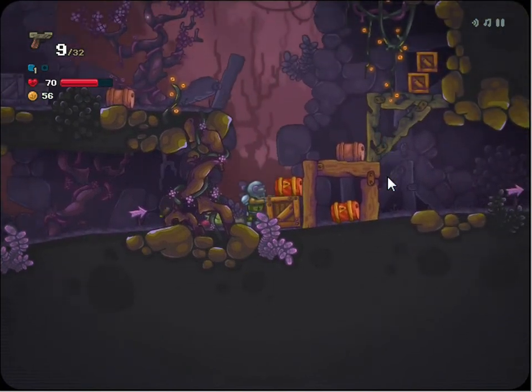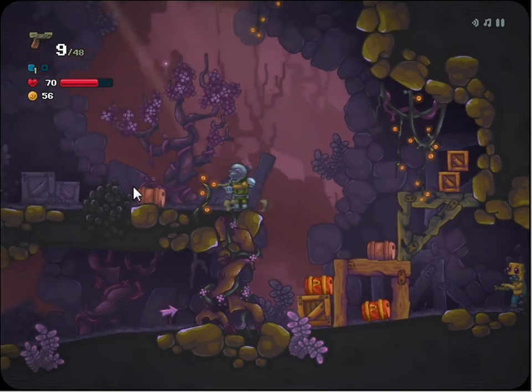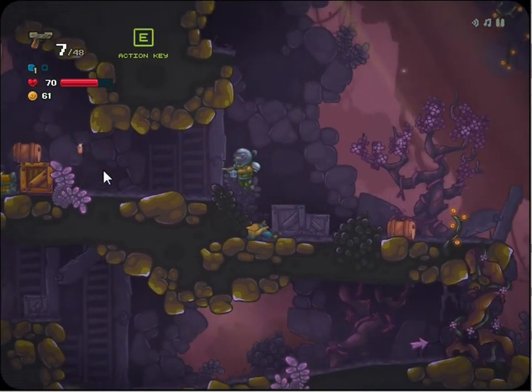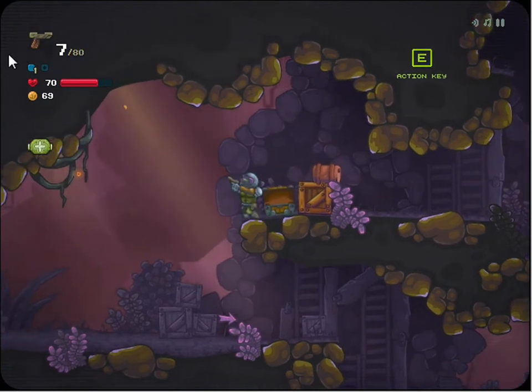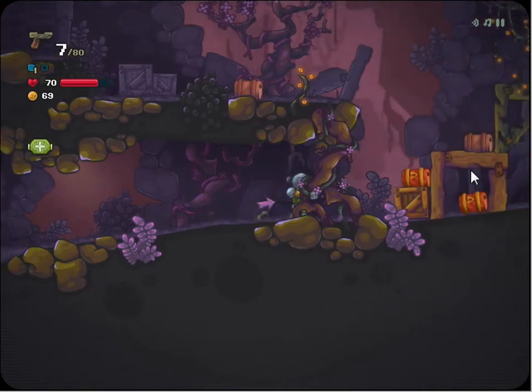All of this will be destroyed if I blow these barrels up, and it's what I need to do to get past. However, I wouldn't be able to get up here, which is why I took the hits. You can use money to buy various upgrades and guns, which we could use. So we're going to open up this, and we get ammo and a health pack, so it was all worth it in the end.